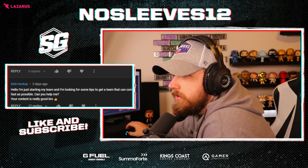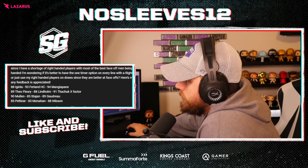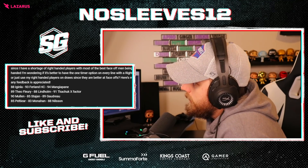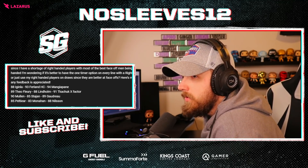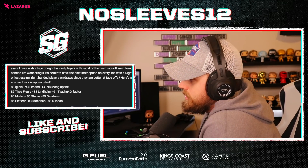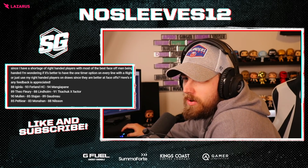Ronald Suks says: 'I run a theme team and need help with line combos. I have a shortage of right-handed players. Most of the best face-off guys are right-handed. Is it better to have a one-timer option on every line with a righty on left wing, or just use my right-handed players on the draw since they're better at face-offs?' You never want to play right-handed players on the right side — avoid that at all costs. You want to be able to get one-timers on the wing. You've got a sick Flames theme team — just keep waiting for new Flames cards to come out. Always make sure you have a one-timer on the wing.